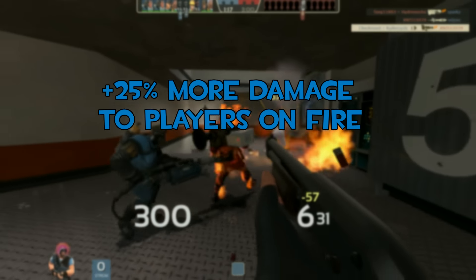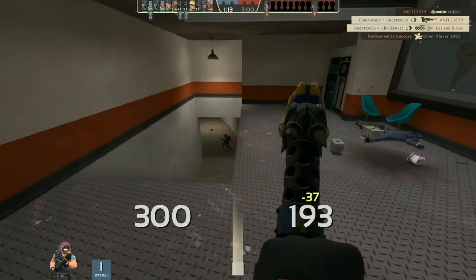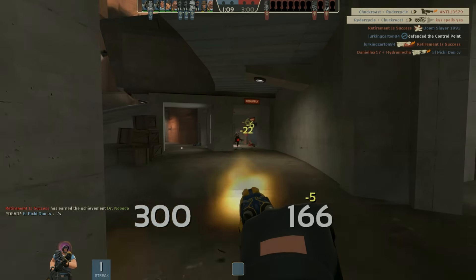Going back to jumping on a ton of players at once — this directly ties to the other upside, the plus 25% more damage to players on fire. If you jump into a group of people and ignite those players, that allows you to do more damage to them so you can chow through a bunch of people at once.